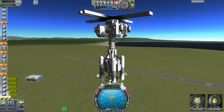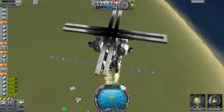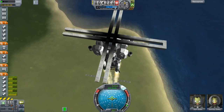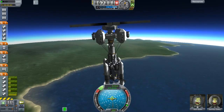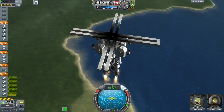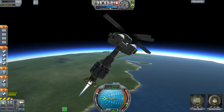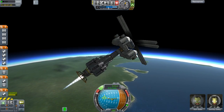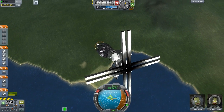Hey guys, welcome back — I forgot to do an intro, so lucky for the people that hate me talking for five minutes, we're straight into the action. I'm just launching the launch pad module for the extraplanetary war factory we're going to build. In this episode we launch this and the rocket factory — the rocket parts warehouse which accompanies it.